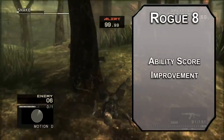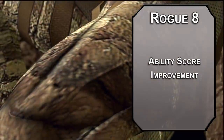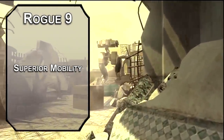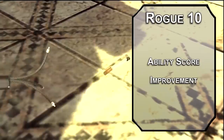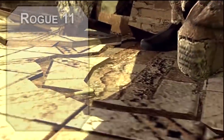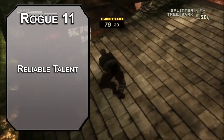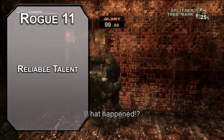8th level rogues get another ability score improvement — more intelligence means better gadgets and harder to avoid missiles. Big brain equals big boom, that's just science. 9th level Scouts get Superior Mobility, permanently adding 10 to your movement speed so you can roll around at the speed of sound, or just about 13 miles per hour max. Your sneak attack is 5d6 though, so that's nice. 10th level rogues get another ability score improvement — cap off your intelligence to make the Big Boss the big brain. Our capstone is 11th level rogue for Reliable Talent, meaning the lowest you can roll for a skill you have proficiency with is an 11. You've been doing this a while.